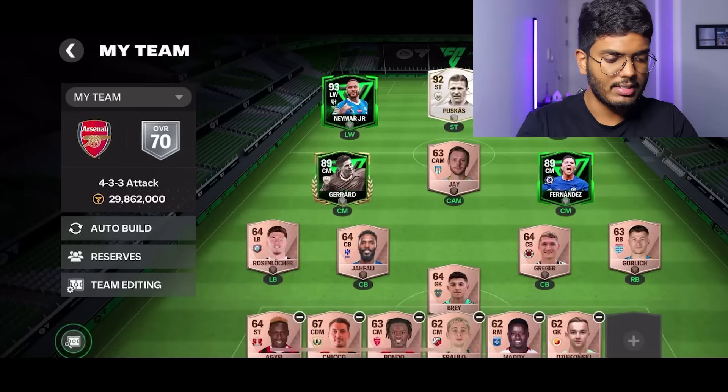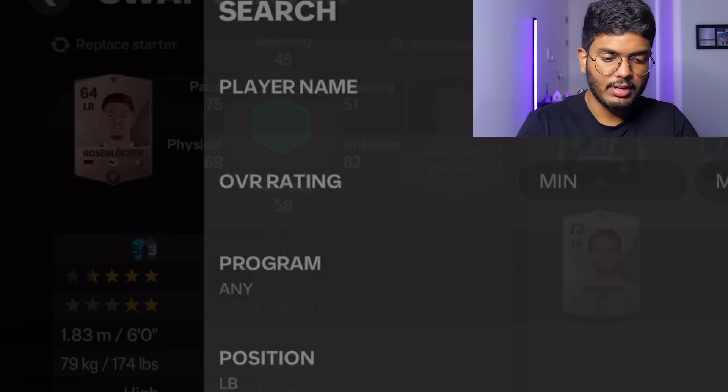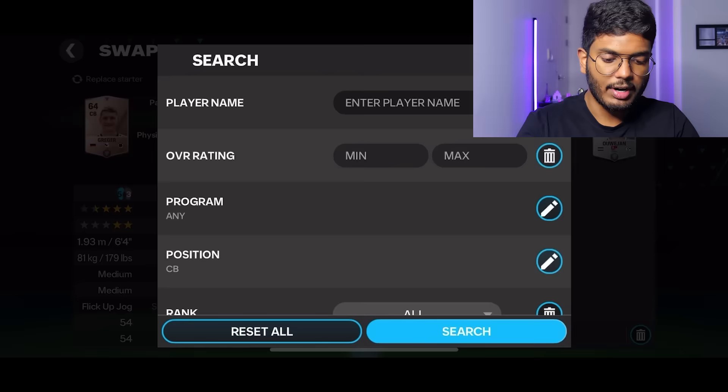We've reached 70 overall so far, which is good. Removing the reserves to boost our OVR - that takes us to 74. Still a lot of positions to fill. We've got Frimpong for right back, which is a lovely card. For left back we've got Sane. For center backs we've got Marquez and Kimpembe, which isn't bad for a start.